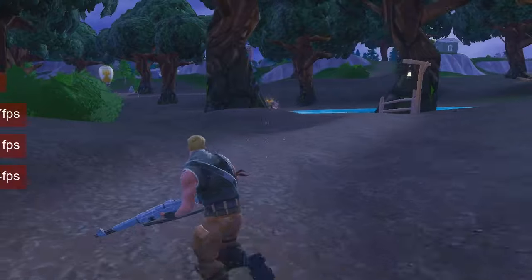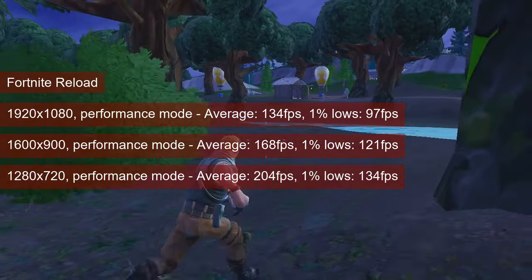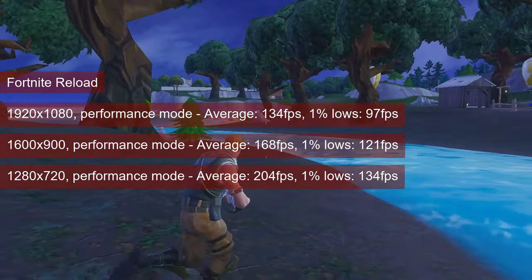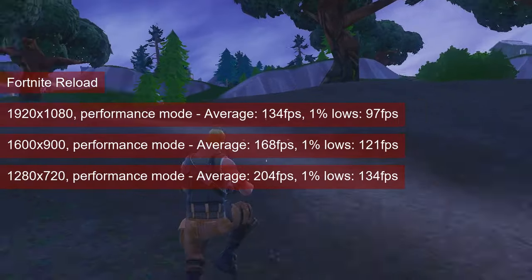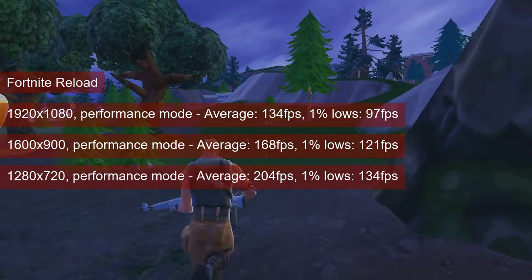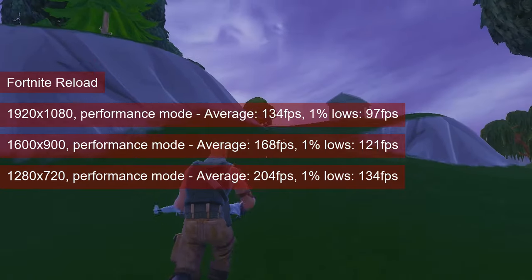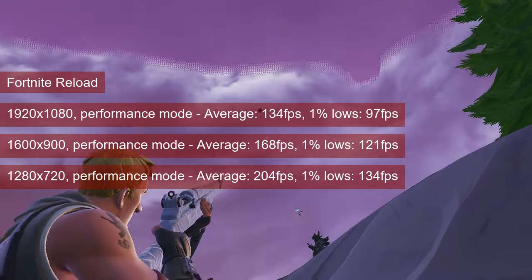The Reload mode uses a much smaller and simpler game map, which typically doubles the fps. At 1080 resolution the Radeon averages 134fps with 1% lows in the high 90s. 1600x900 further increases those numbers to 168 and 121 respectively, while at 720 resolution the card gets the average and 1% lows up to 204 and 134fps respectively.